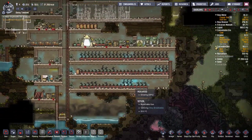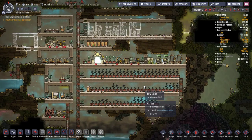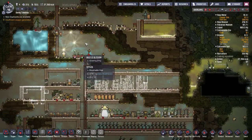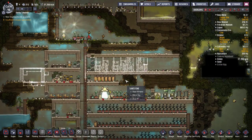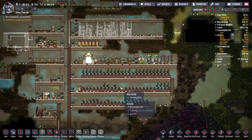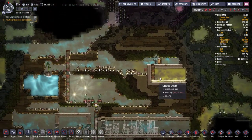We've expanded our millwood by quite a bit because it wasn't actually sustaining with four dupes. I planted enough millwood for three dupes and thought bristle blossoms would cover the fourth, but I did the math — apparently I need 11 bristle blossoms to support one dupe, so that ain't happening.